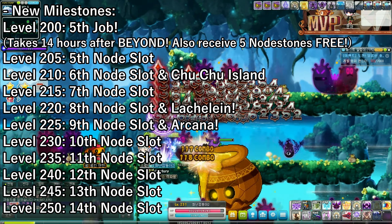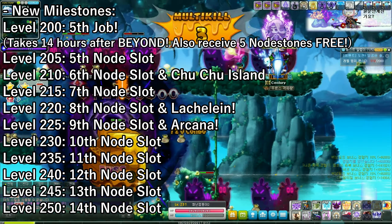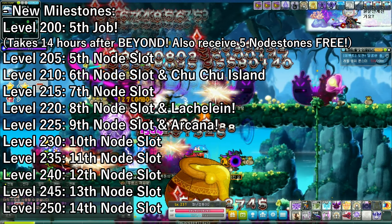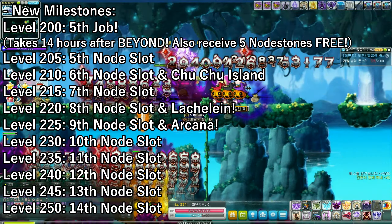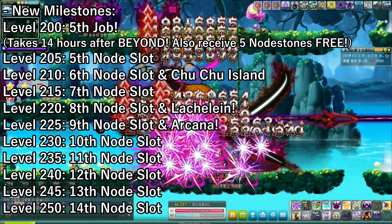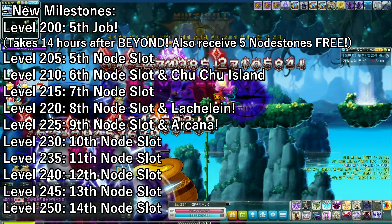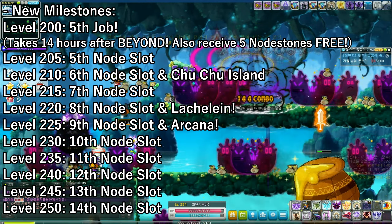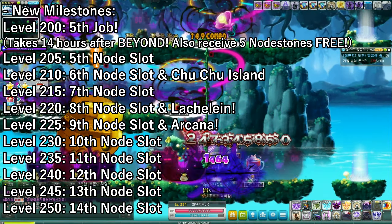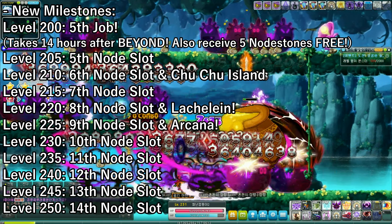At level 205 you get your fifth node slot, 210 sixth node slot and access to Chuchu Island, 215 seventh node slot. You get a node slot every five levels instead of six. At level 220 you get your eighth node slot and can enter Lacheln. At level 225 you get your ninth node slot and access to Arcana. At level 230 you get your tenth, and then every five levels up to your fourteenth node slot at level 250. For those already level 250, your node slot cap increases from 11 to 14.